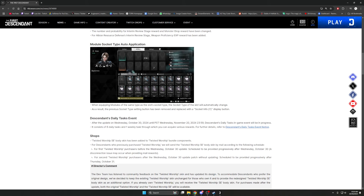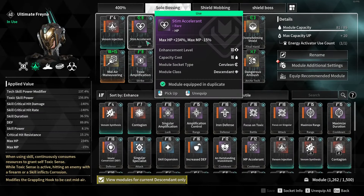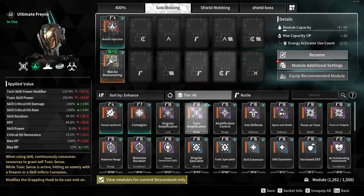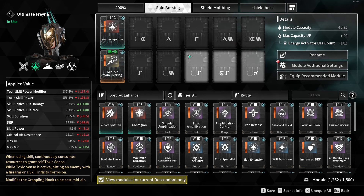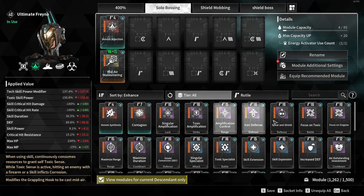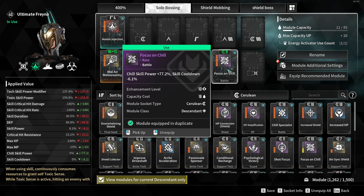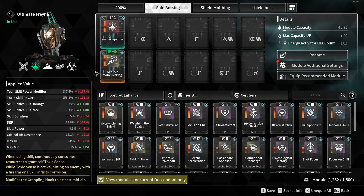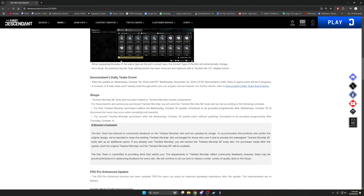For module socket type auto application — all this does is you can no longer manually select the socket type; it now auto-applies. Looking in-game: you can see this slot has a triangle and an M, this slot has a C and an R. Whatever module you put in will automatically adjust to match the slot. You see there's an R — put a C in there and it just automatically adjusts. You haven't lost any progress; there's just no manual button anymore. It's a little faster and better.